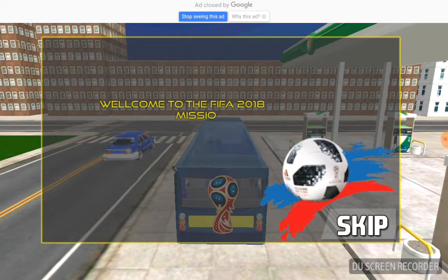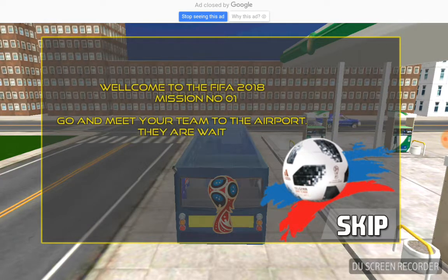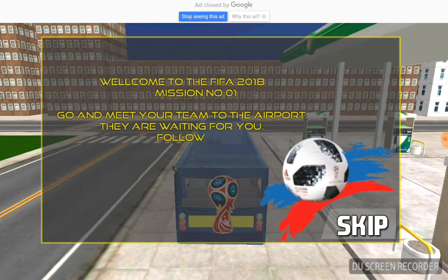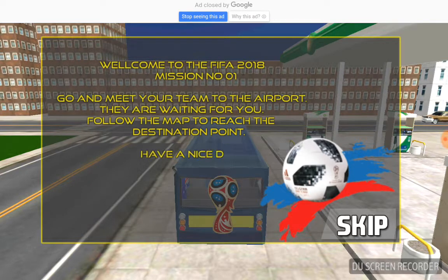Okay, something came up so we're gonna read it for you guys. It says: 'Welcome to the FIFA 2018. Mission number one: go and meet your team at the airport, they are waiting for you. Follow the map to reach the destination point. Have a nice day.' Okay, I'm gonna skip it.